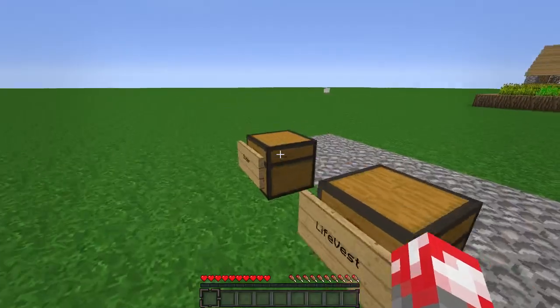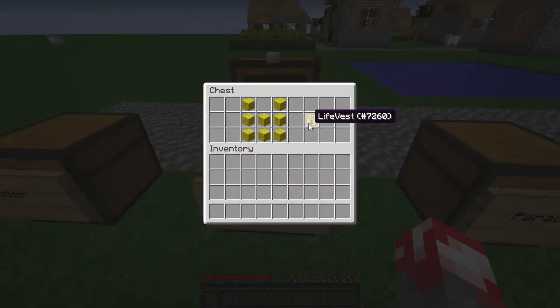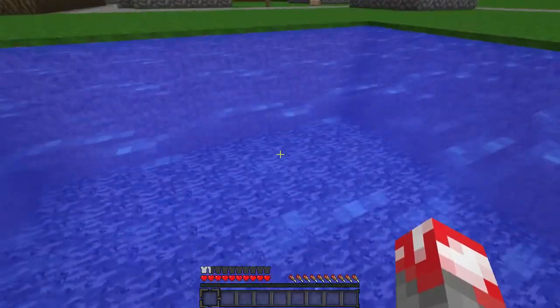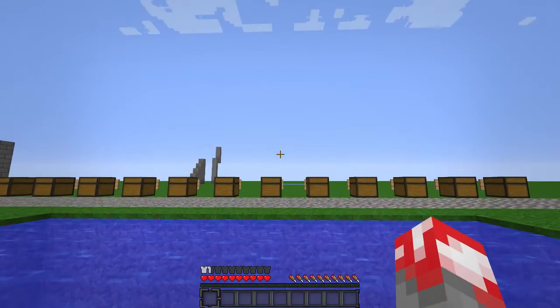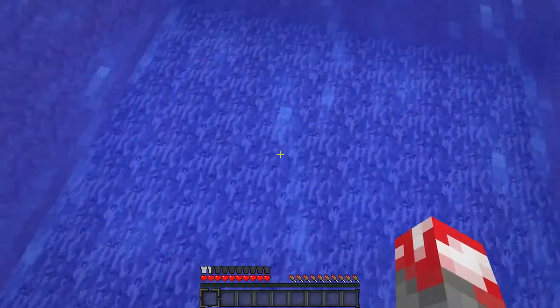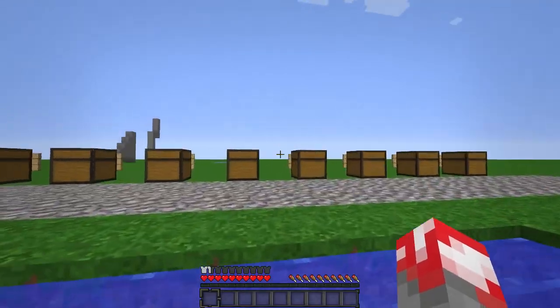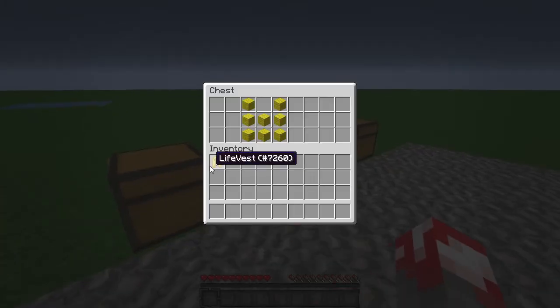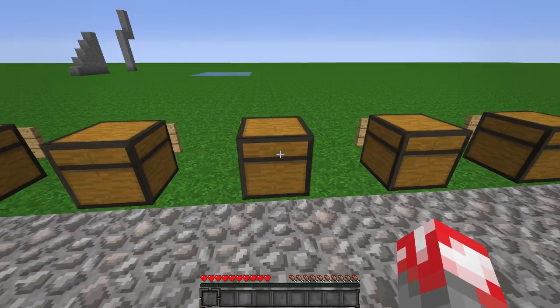Next we have the life vest. As you can see right here, it stops you from drowning. There are little glitches where I'm kind of going down and it pushes me back up, but it's not too difficult to control and it saves you the trouble of holding down space.